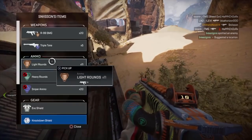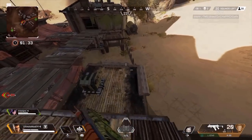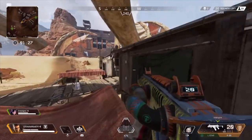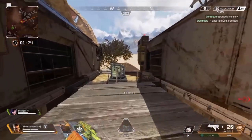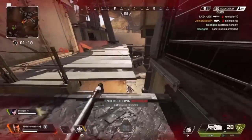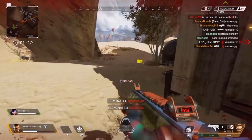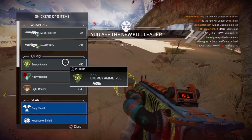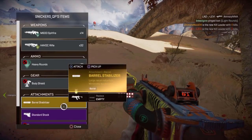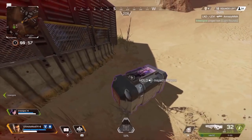First up we have changes to the legends, starting with Mirage. His tactical, called Psych Out, now allows Mirage to gain access and control his decoys — so you can control your decoy movement. His ultimate, Life of the Party, is basically like the Dummies Big Day ultimate. The big one is his passive: you get cloaked when you get downed, you cloak yourself when reviving teammates, your teammate also gets cloaked while being revived, and you're cloaked when respawning someone.